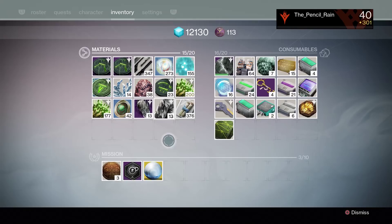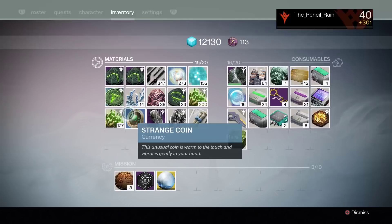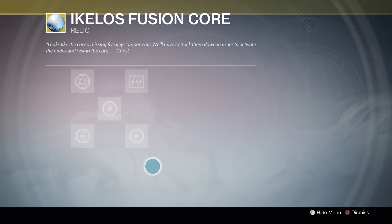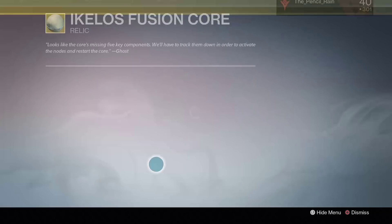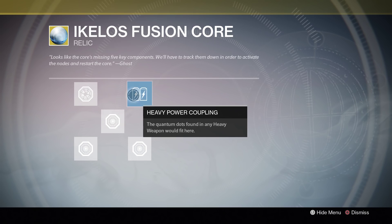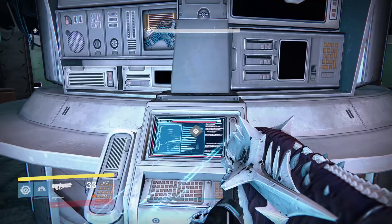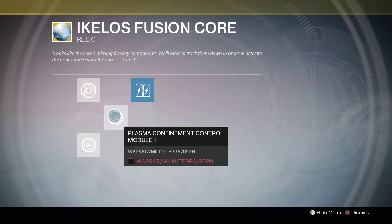The Ikkalos Fusion Core has to be repaired by filling in five nodes. The first and easiest: while the relic is in your inventory, dismantle any legendary heavy weapon. That gives you the resource you need — pop into the relic sub-menu and drop it in the slot. For the second node, just do the mission The Archive on Venus. You can do it on easy difficulty, and once you finish and get the timer kicking you back to orbit, you'll receive the item needed to fill in the second node.